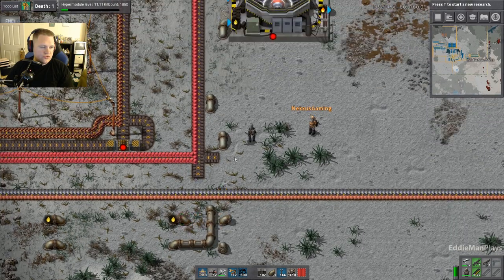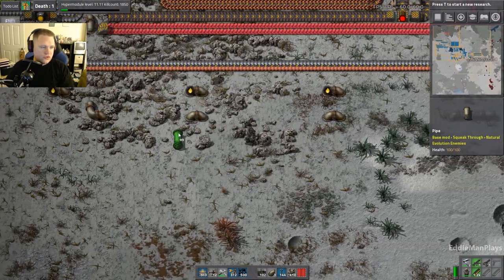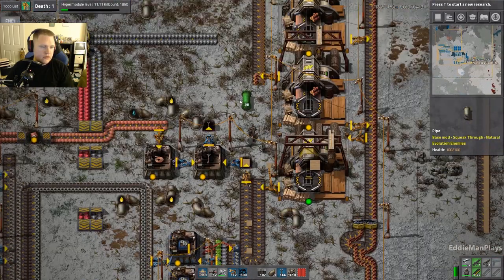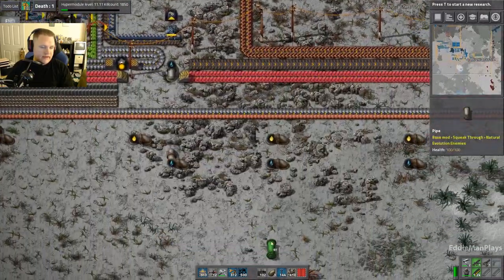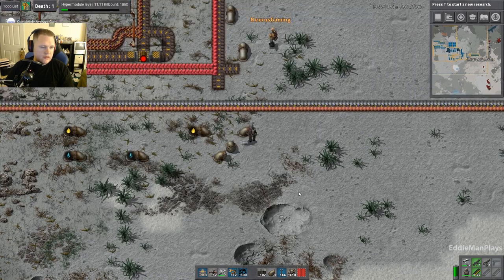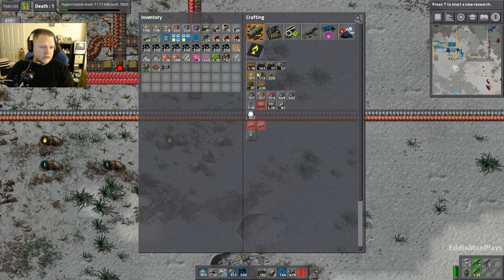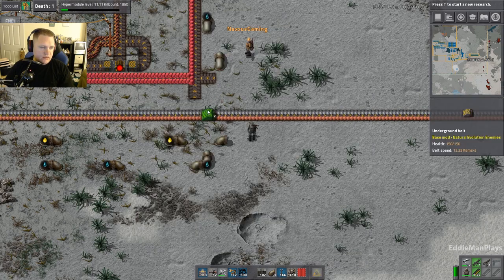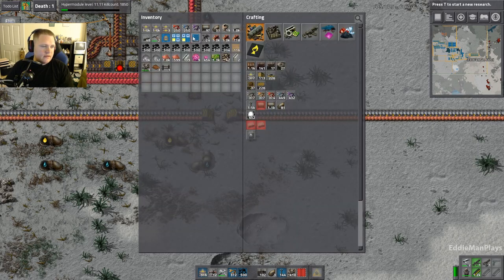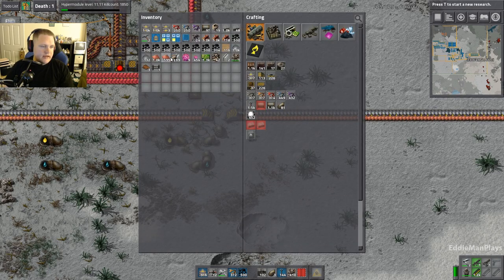Yeah, this is the coal gas. The water is not connected — it doesn't have quite enough pipes. I left the corners undone. I forgot to leave space for power poles. Oh dang it. Just do this for now. Okay, I see you got it.